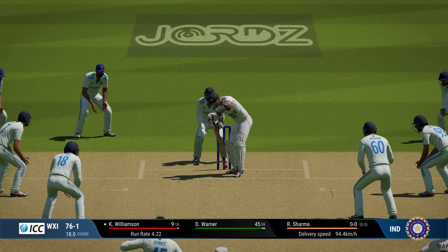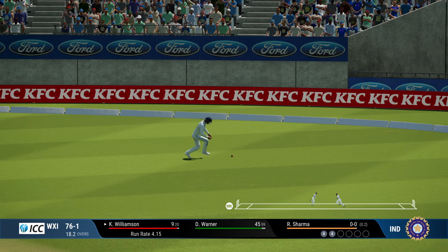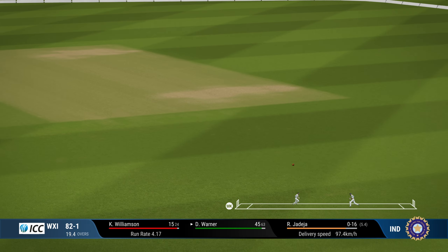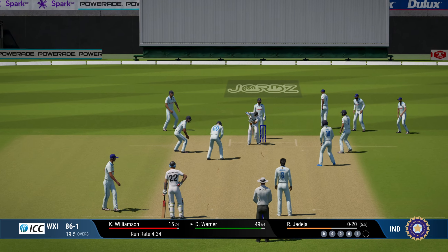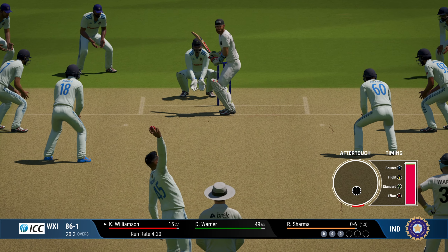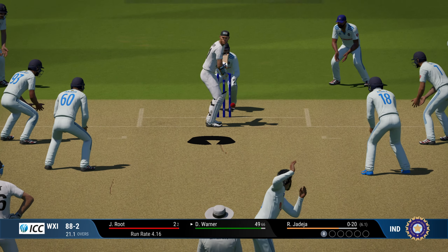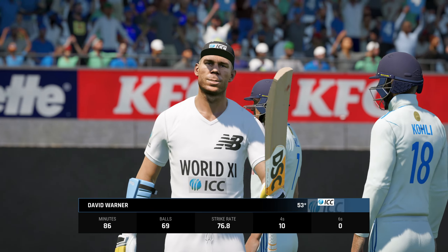First change — the captain himself, Rohit Sharma, coming on to bowl. Williamson gets a couple of runs. Sharma used to be such a useful bowler in international cricket, lovely action as well, but the shoulder injury meant he wanted to take the load off his bowling to concentrate on his batting — and India missed out on a really good part-time bowler. Jadeja continuing, trying to aim for the leg side. Rohit Sharma gets a wicket! Trying to aim for that middle-leg stump line, knowing the AI has a slight weakness there. David Warner gets a boundary and reaches his 50 in 69 deliveries.